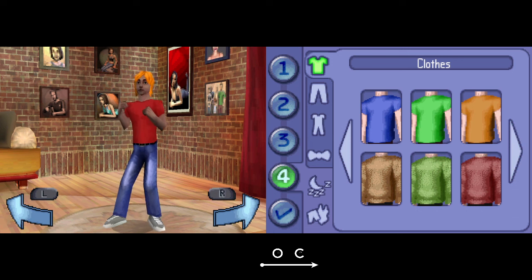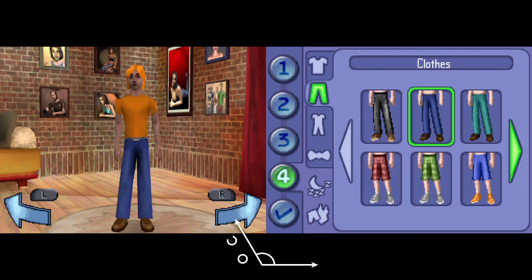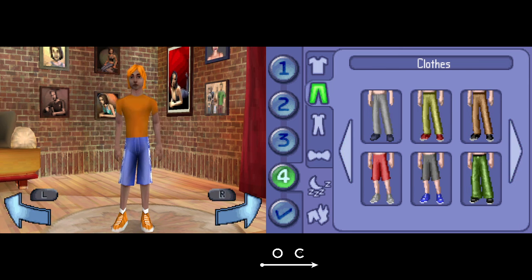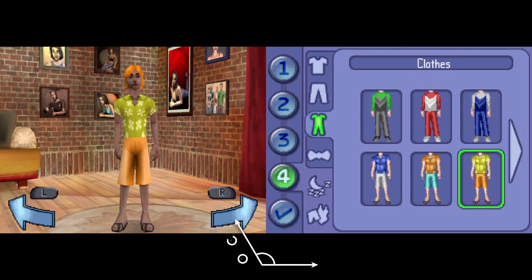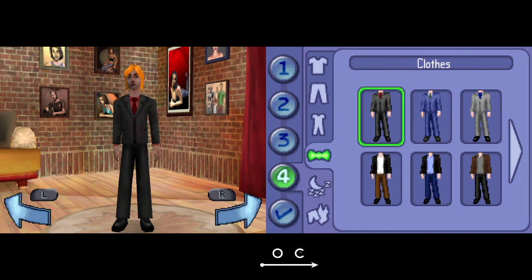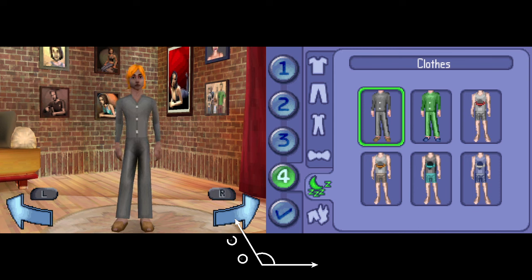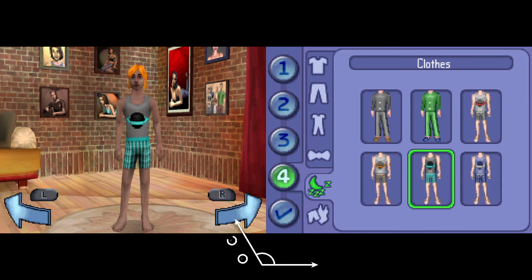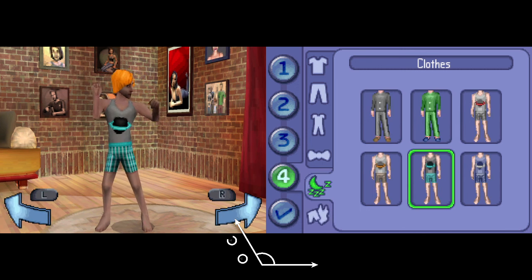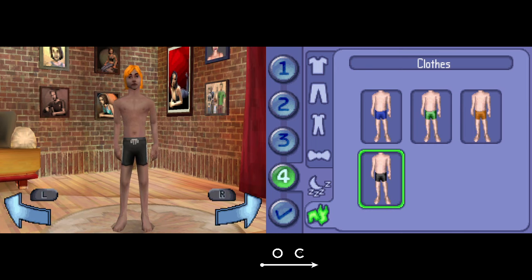I'll pick the orange shirt. I usually wear shorts, so no full suits. There's a Hawaiian shirt — we'll go with the Hawaiian shirt and shorts. The nighttime clothes and shower clothes are separate things; if you go to bed or take a shower they have dedicated outfits. I usually wear shorts and stuff, or boxer briefs with the shirt off.